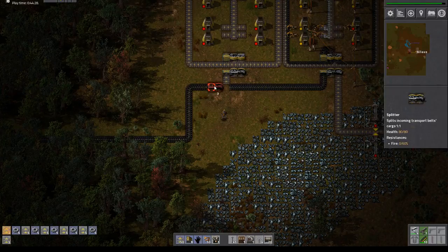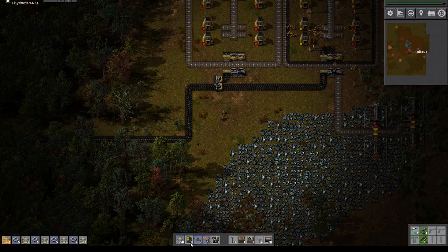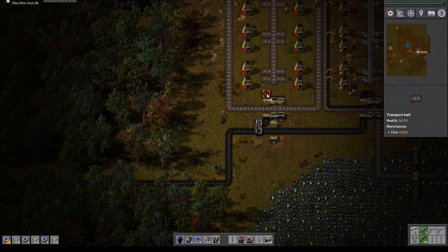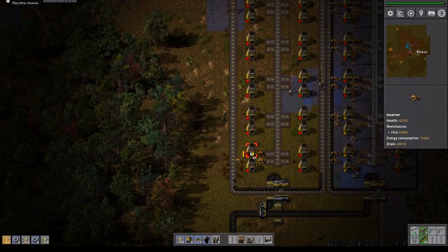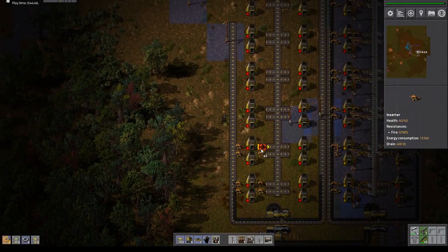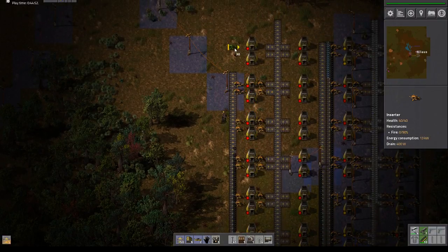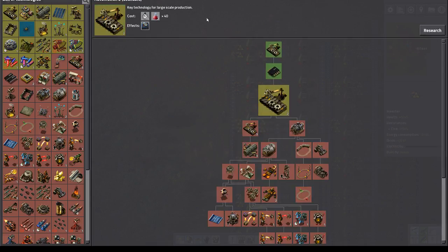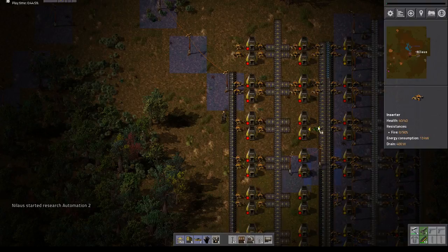This one will be placed there. I think 50 should be enough — I'm not quite sure. Okay, that's this one. This is Automation 2 — it's also pretty cheap. I thought Automation 2 would be a green science.